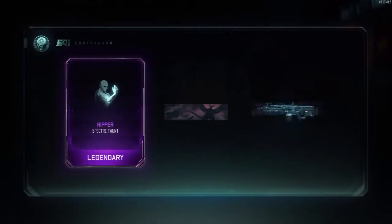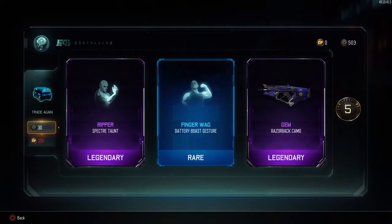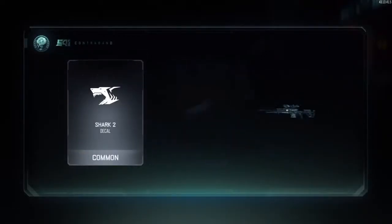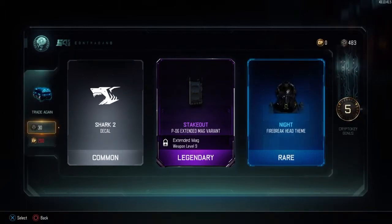We are going to get a ripper taunt, a battery boast gesture, and the gem camo for the Razorback. On to the next one, we are going to get a decal, a legendary extended mags variant, and a Firebreak head theme.